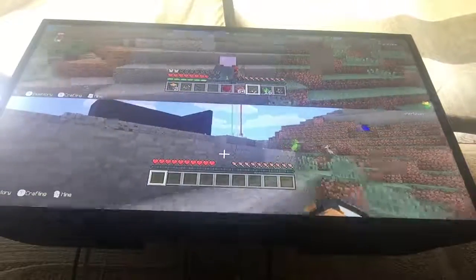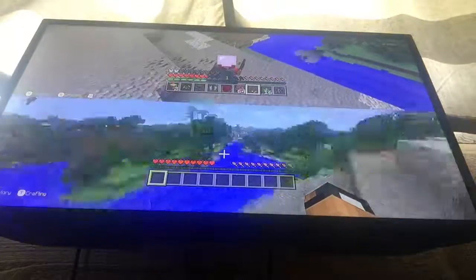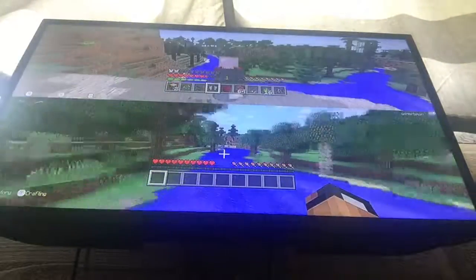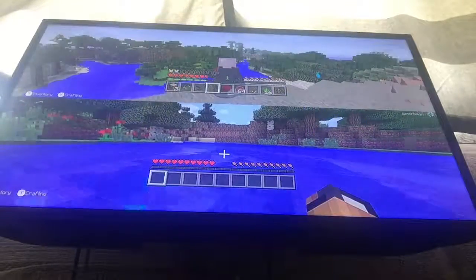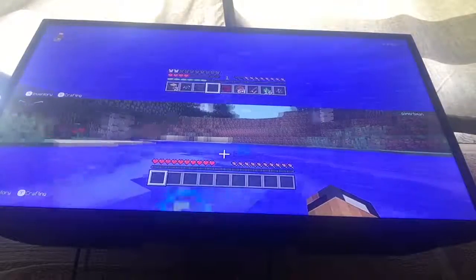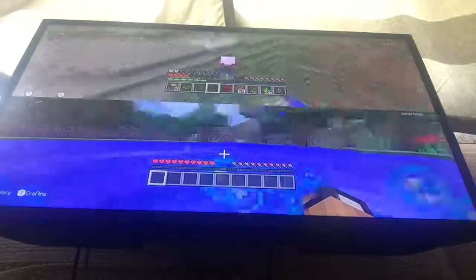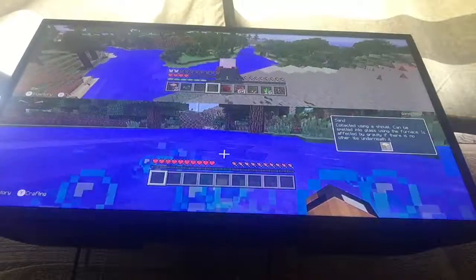Go into survival mode. You just basically climb up a hill — that's what we're doing — because it's easier to fly inside the water. So just jump off, fly, hold A the whole time, and then you'll do this kind of glitch. Watch my screen.